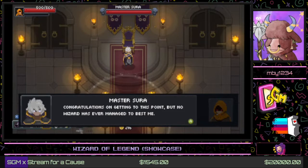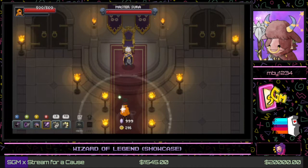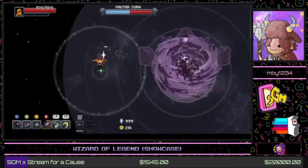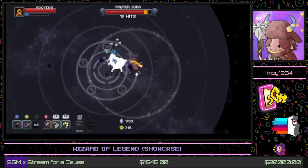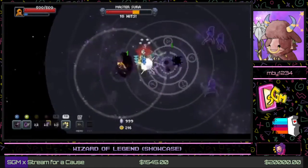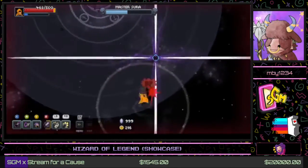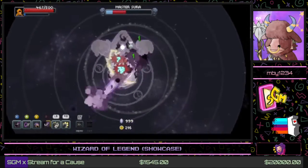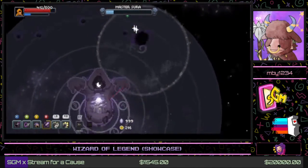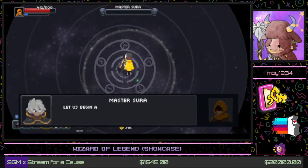Master Sura: 'Congratulations on getting to this point, but no wizard has ever managed to best me. This is the end of the line for you as well. Now let us begin the final challenge.' He takes us to a nice space arena. Unlike the other bosses, our opportunity to attack him only comes when we defeat the giant armor he has. We have to wail on it until we expose him, and he'll keep using chaos attacks on us. Because he himself is chaos, our lasers are now resisted — a little unfortunate, but he'll go down easily enough.